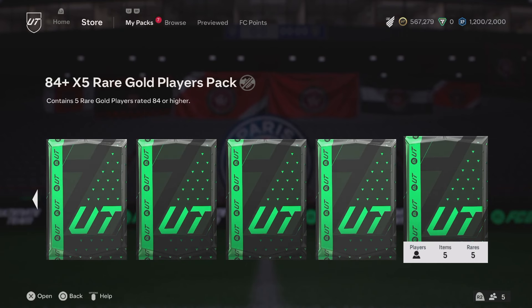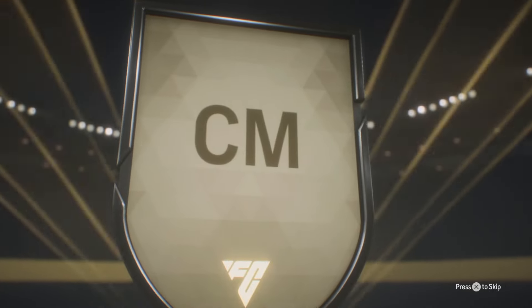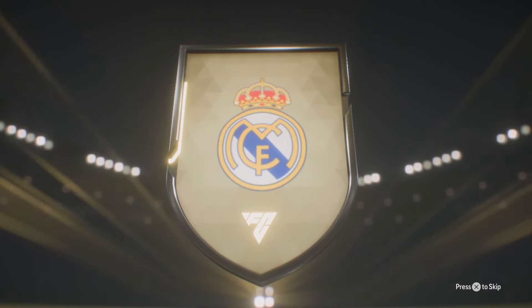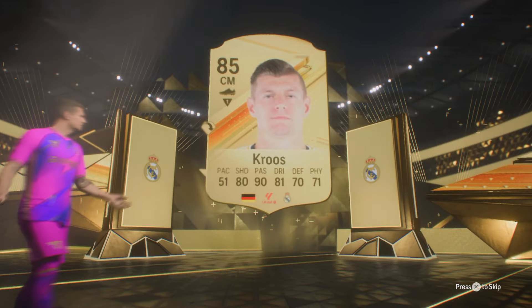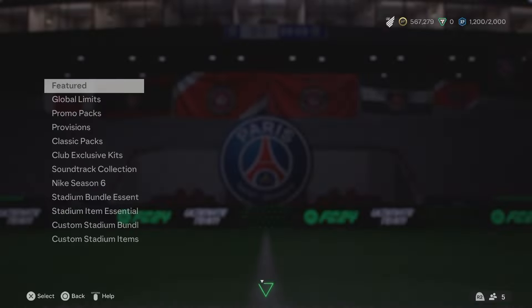We're going to go ahead and open the 84x5. The objective where you played 25 games and got a bunch of heroes, then used the heroes in free games - you get two packs. That's where the 84x3 and 84x5 came from. Let me know if you did that objective and what you got in your packs. No blue in this one - it is Tony Cruz though, 86 rated. Not a dupe - let's go! We don't mind throwing away the 84.